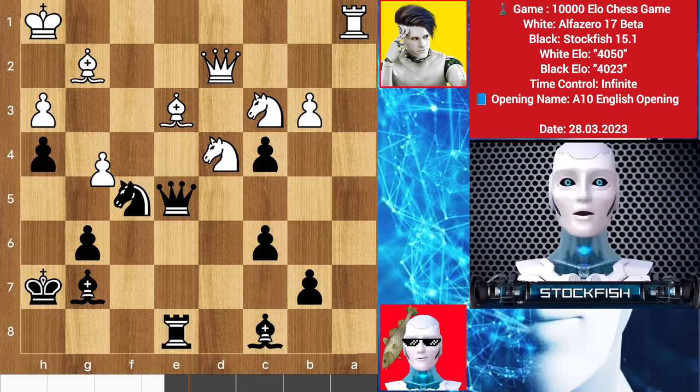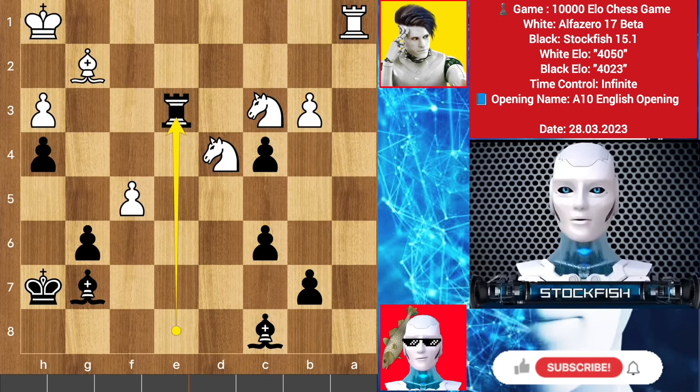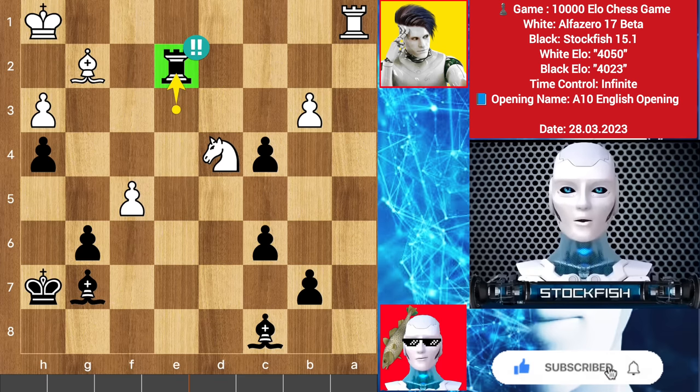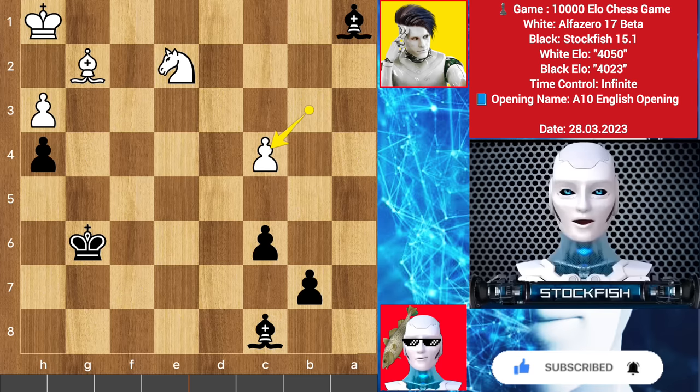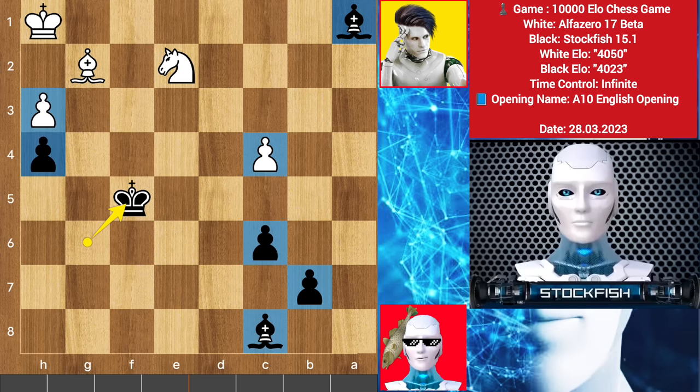Because you are a Stockfish subscriber — after pawn takes, there is queen takes bishop. Now try to exchange the queens: queen takes queen, rook takes e3. These knights are targeted by the bishop, so knight goes back to e2. Then I will sacrifice the rook — knight takes e2, bishop takes rook, takes, king takes, takes, king here. That's it — black is winning because it's 2 versus 1, and because of this pawn fight the white king is left on the wrong side of the board. I will make passed pawns and it will be a minus 8 position.